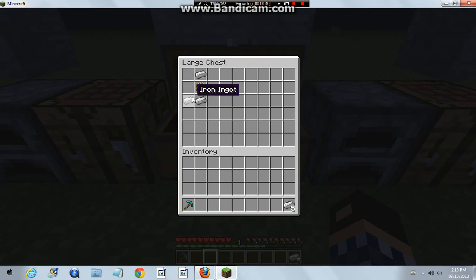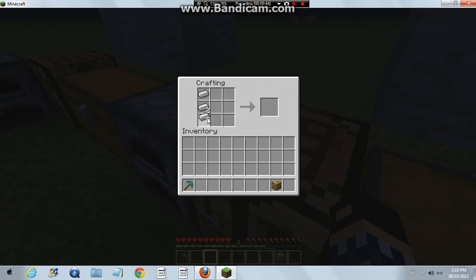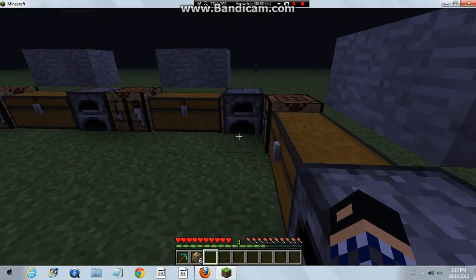So this is how you craft it right here. You go to the crafting table and you put eight iron in all the outer slots, and then you put one glowstone in the middle. It makes six armored glowstone.